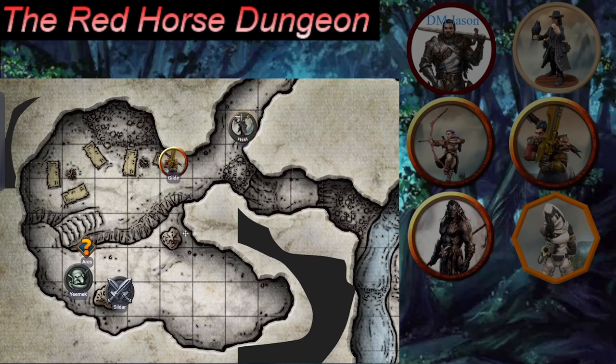Dune is still prone but not unconscious — Gilder pumped about three hit points into him. Combat has ended on their side. Ares ties Yuma up so he's captured. With the one enemy captured and the others dead, Dune stands up so he's no longer prone.